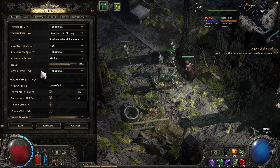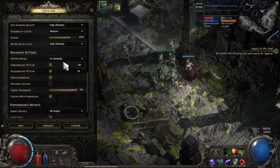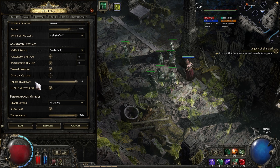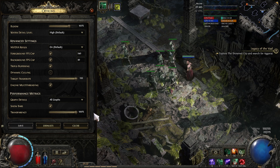Everything is fine and I can play the game. Water detail is high. NVIDIA Reflex on, 240 for FPS cap, 30 for background FPS cap, triple buffering, target frame rate 120. And that's it — so that's what I have. I'm going to save that.